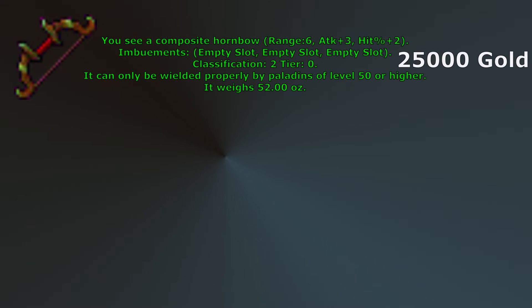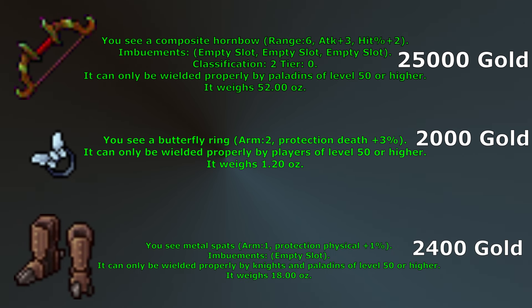The next set of upgrades available will be at level 50: Composite Horn Bow, Butterfly Ring, and Metal Spats. The Composite Horn Bow is relatively cheap and could be an upgrade over the Elvish Bow — it has a 3% lower hit percent but an additional 3 attack. You may be happy to stick with your Elvish Bow, especially if you have imbuements on it. Butterfly Ring could be obtained in the Threatened Dreams Quest, but is also so cheap you can just buy it for the additional armor protection. Metal Spats will give you an additional 1% physical protection over regular boots. You can choose Steel Boots for the additional armor but they are quite expensive at 30,000 gold if you are just starting out.